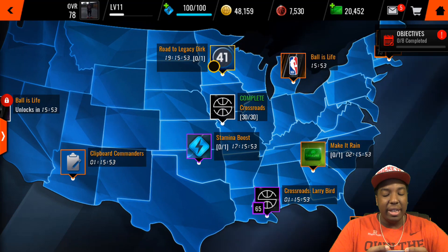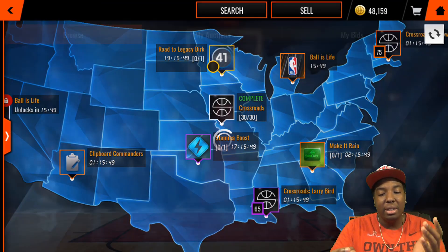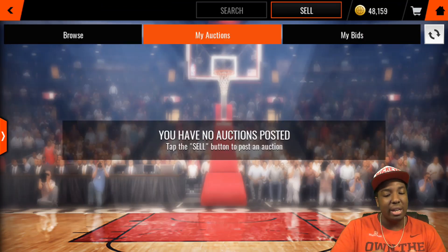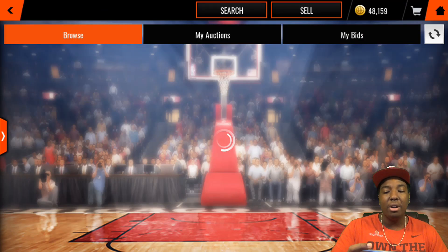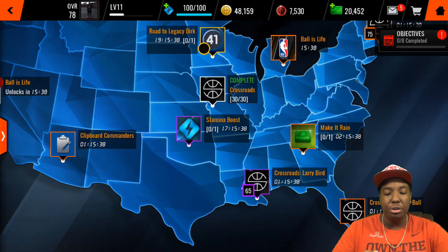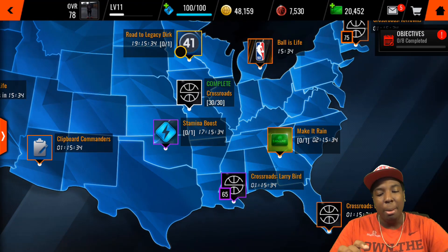In order to enter the auction house you have to be level 11. EA did this to combat against coin sellers. You can see I'm in the auction house right now — I am level 11, I hit it last night during the stream.